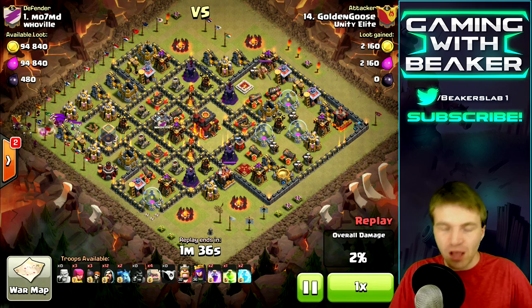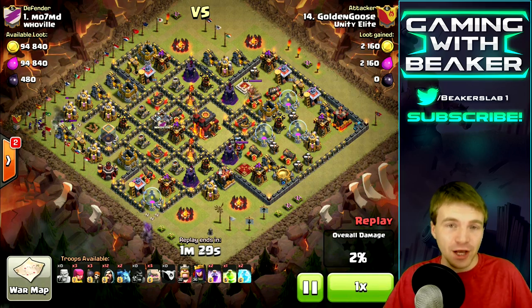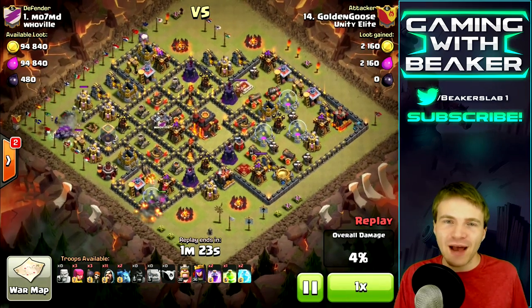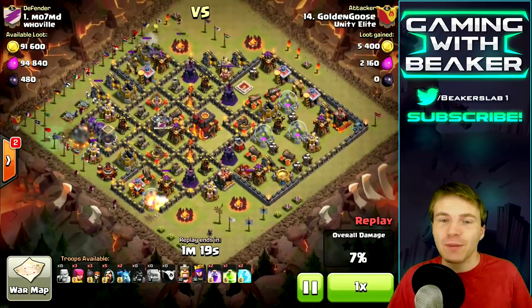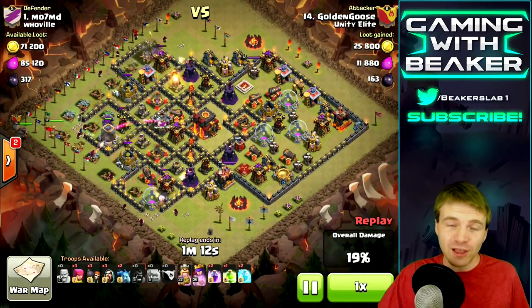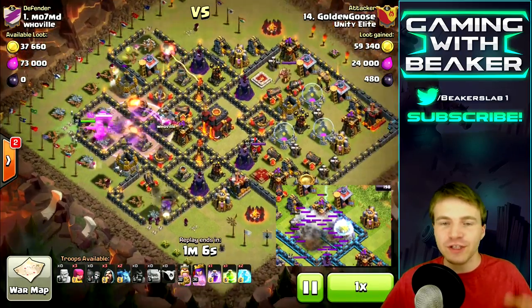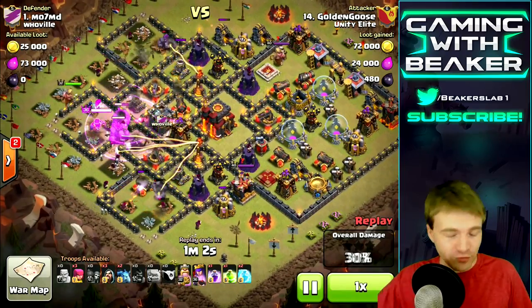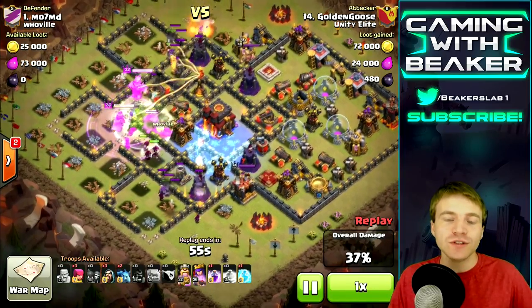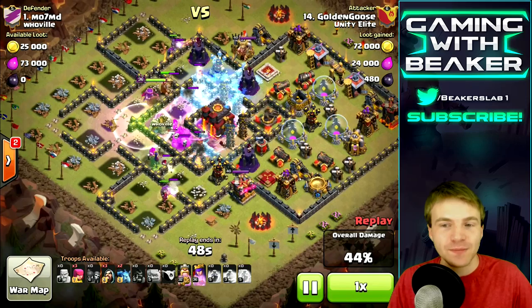Some of the coolest things I saw were ones that weren't really announced on the forums yet. In Galadon's newest video — if you haven't seen it, go check it out — he throws a sneak peek in but there's all this hidden stuff that he says he didn't realize was there. In the video, someone lightning strikes an air defense, and those lightning bolts hit a gold storage nearby, and you clearly see a shield pop up and protect the gold storage from the lightning.